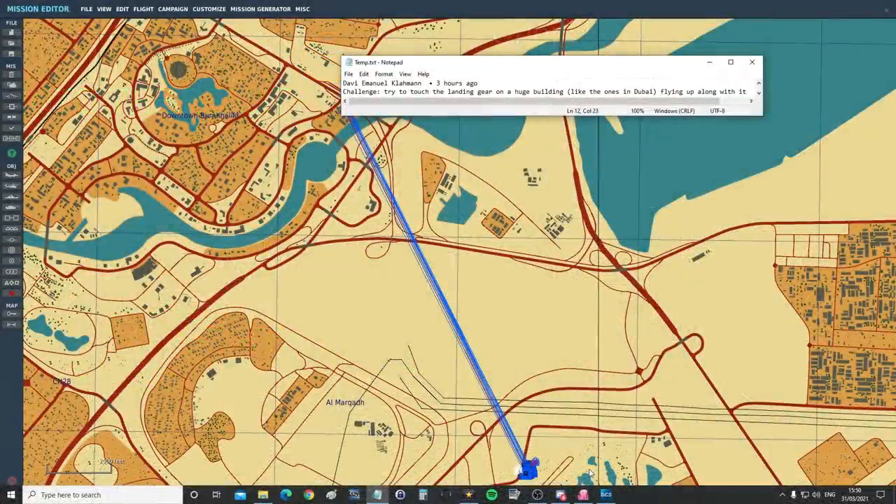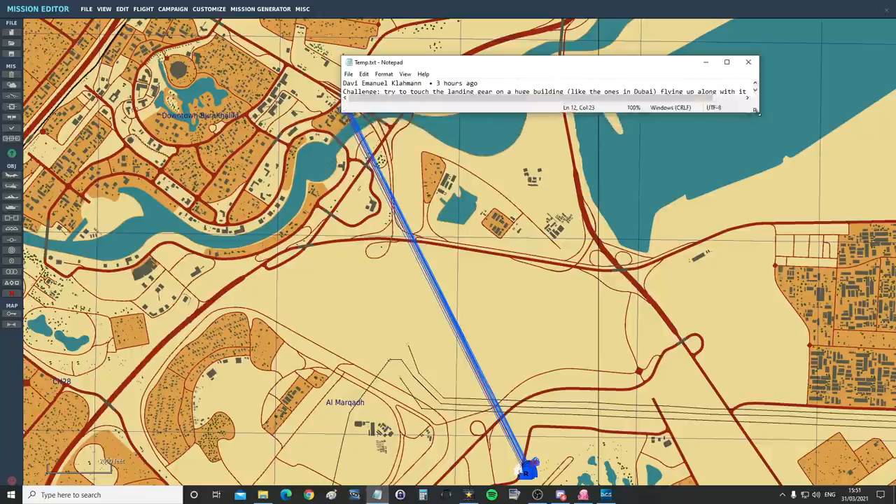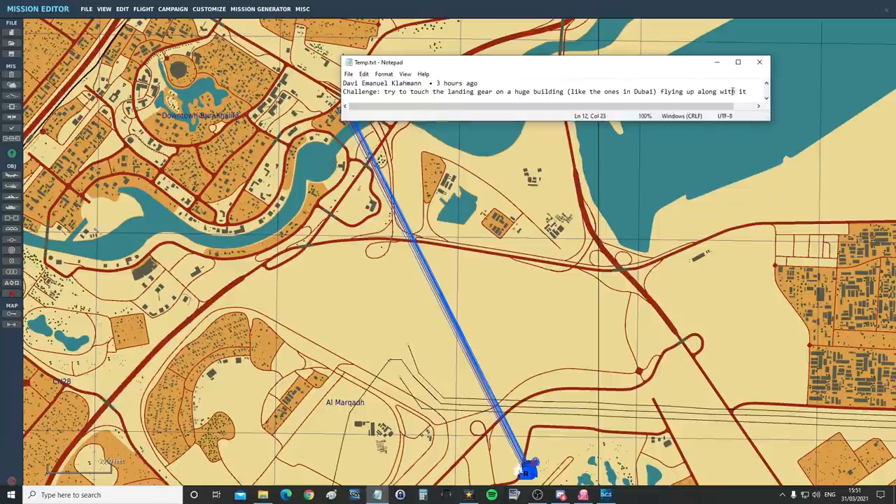Hello everyone, hope you're all doing well. For today's valued viewer request, we have from Darvi Emmanuel Klarman: challenge - try to touch the landing gear on a huge building like the ones in Dubai, fly up along with it.